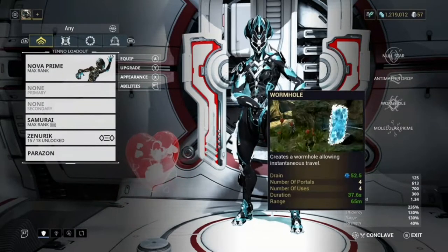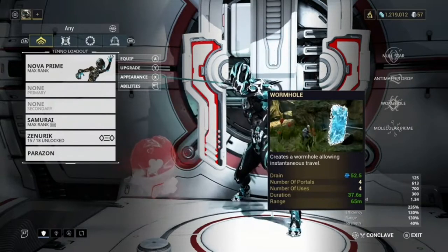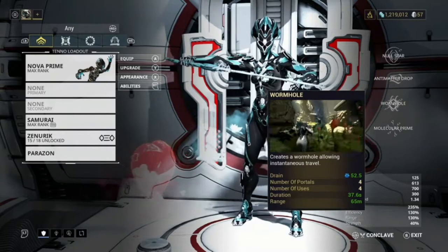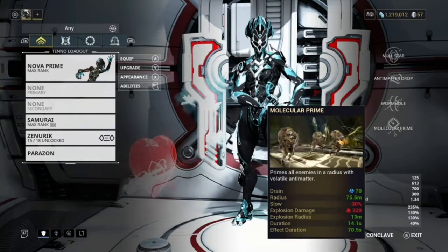Wormhole is also a very good ability — it creates a wormhole that basically allows you to teleport. Really simple one to use, great for getting around the map quickly.